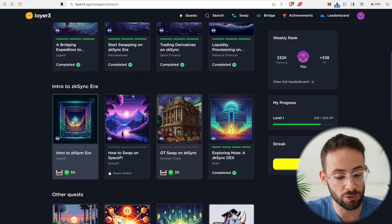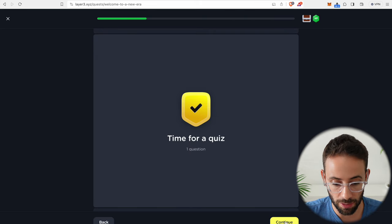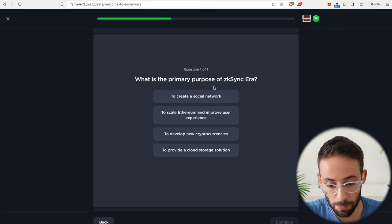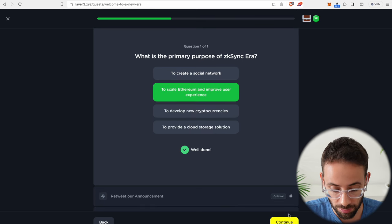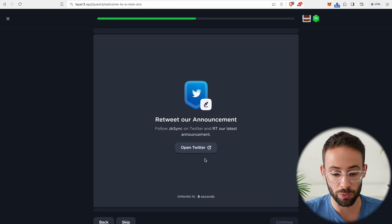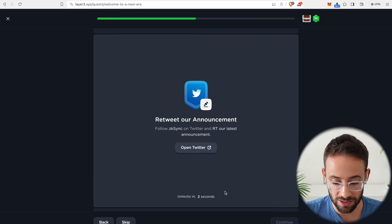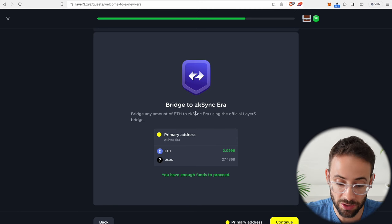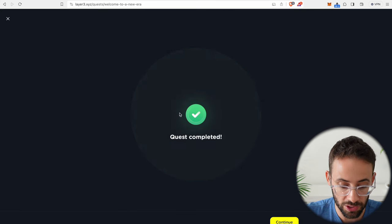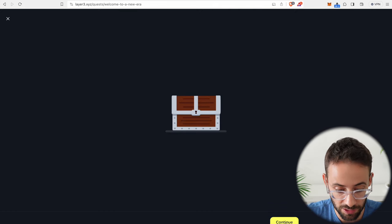In the Intro to ZK Sync Era quest, some require answering a little quiz. This one has one question: 'What is the primary purpose of ZK Sync Era?' The answer is to scale Ethereum and improve user experience. You're meant to retweet the announcement on Twitter but you don't have to — just wait about 10 seconds and hit the verify button. The final part of this quest is to bridge any amount to ZK Sync. Since we already bridged $175 we are good to go, so this was an easy quest for us — we just click through and collect our experience points.